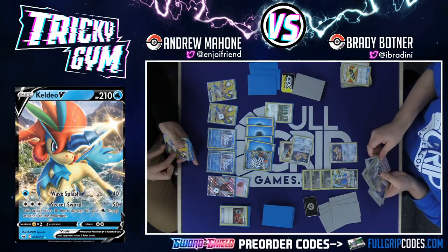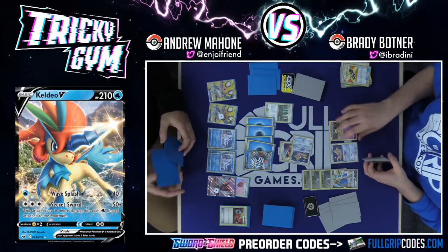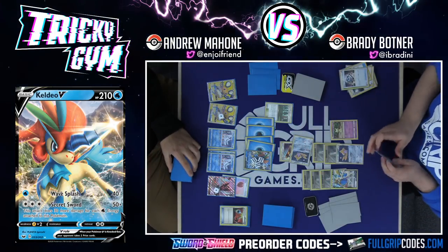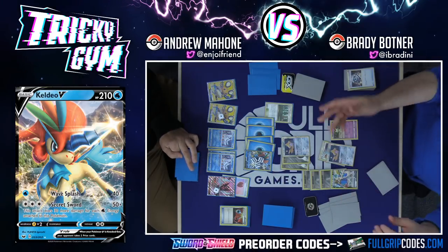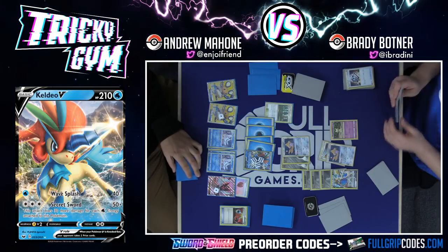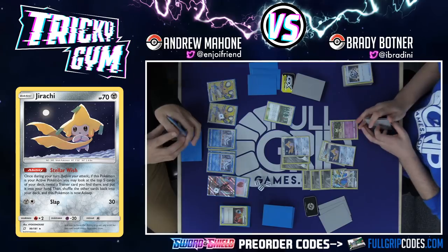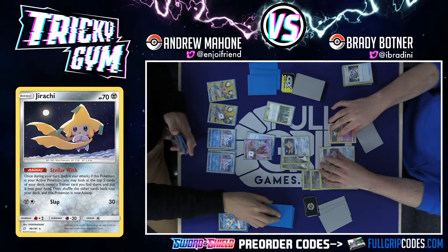The Dawn Wings gets turned off because of the Mimikyu. I'll draw for turn. I did top deck an attacker — Magikarp Wailord! Theoretically I can win this game. First I need to hit Super Scoop Up — let's see. I do hit it! That's very good. With the Super Scoop Up, I'm going to bring the Dawn Wings back. What we're trying to do is put four energy on Magikarp Wailord, gust up the Zacian, then GX and hit three guys on the bench.